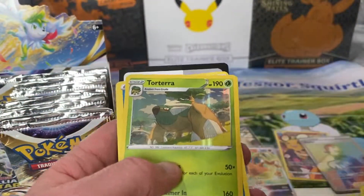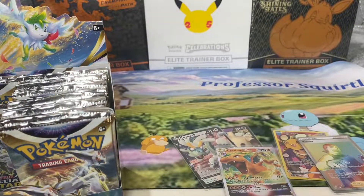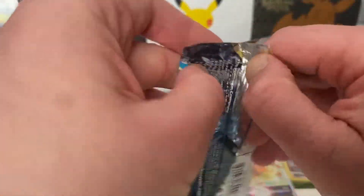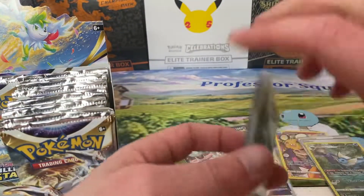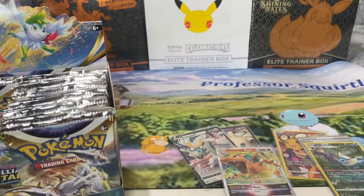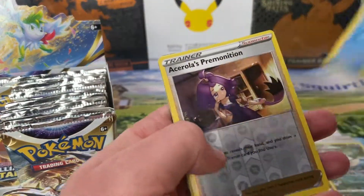That's what I wanted — Vaporeon! I was just speaking about that as well. Torterra holo — that's nice, very nice. And not even halfway through. You've still got a few more packs here. They've even changed the style of the energy slightly compared to the last ones. I think we've got something in this one.